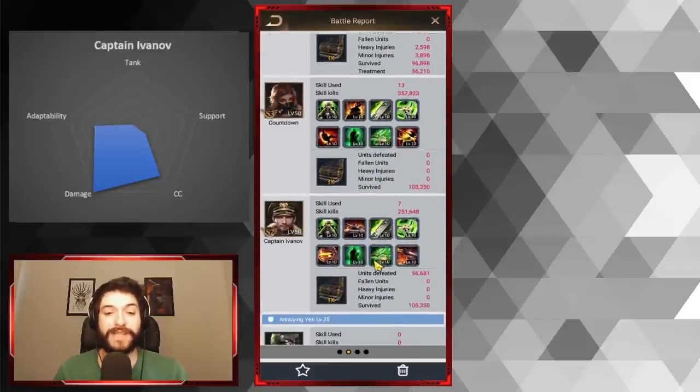Looking at a battle report: Ivanov's skill kills are 251,000 while his basic attack kills (units defeated) are only 56,000. With Nomad it would be the reverse. It's just an interesting thing to note — it mostly means tactical might is more important on Ivanov.